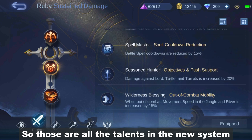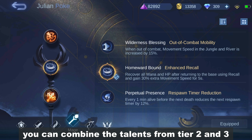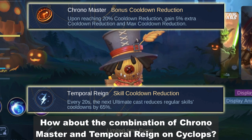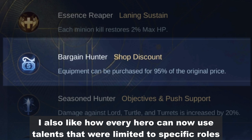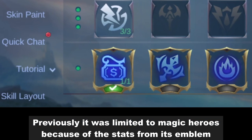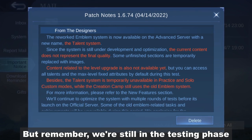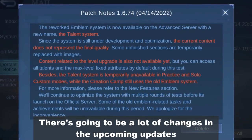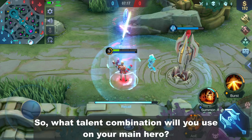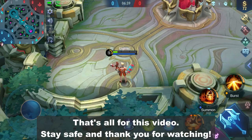So those are all the talents in the new system. The game became more interesting because there are tons of combinations to make — you can combine talents from tier 2 and 3. Imagine Ruby with Vampiric Touch and Battle Frenzy, or Chrono Master combined with Temporal Rain on Cyclops. Every hero can now use talents that were previously limited to specific roles. For example, Mystery Shop was limited to magic heroes before, but now even marksmen can use the discount. Remember we're still in the testing phase and there's going to be a lot of changes. Share your talent combination ideas for your main hero in the comments. Stay safe and thank you for watching.